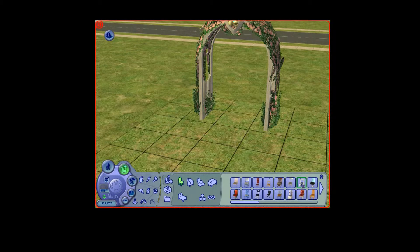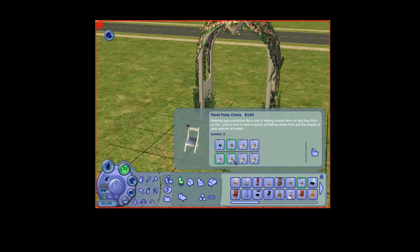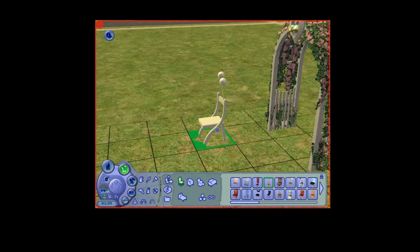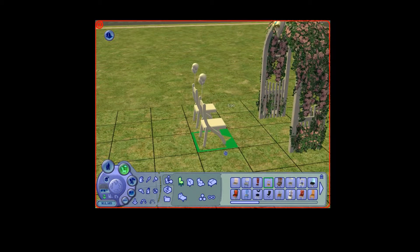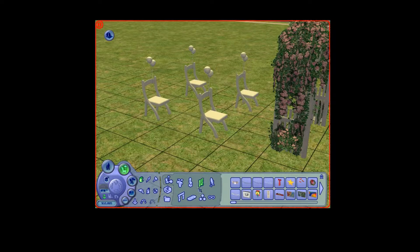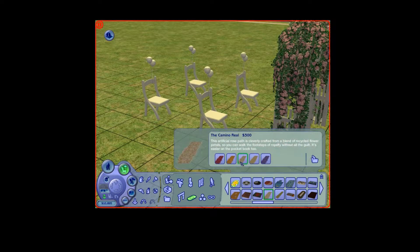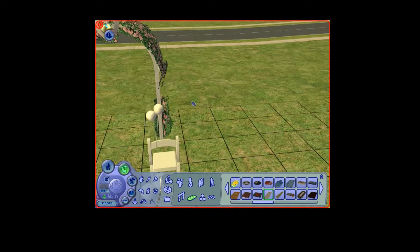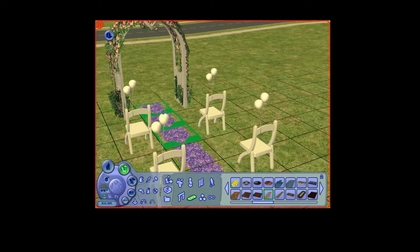We're going to pick chairs. It would be really handy if there was a folding chair that didn't have balloons, but I guess we can work with that — it's better than nothing. And then there's like that carpet of roses, it's not really a carpet, it's just roses. We'll get purple ones so we can have some variety, and we might put some more over here.